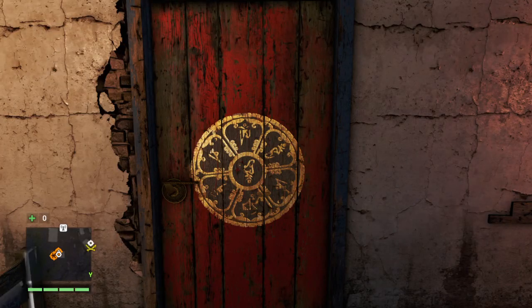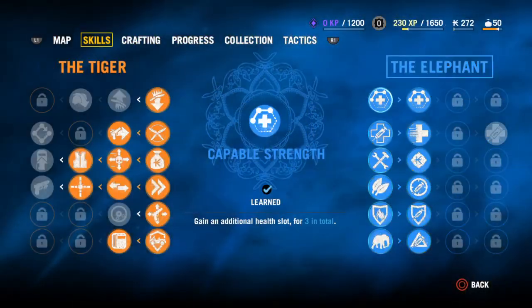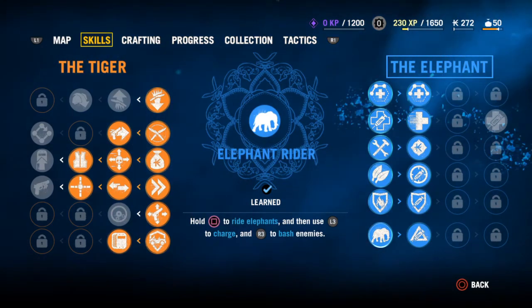I'm going to show you how to ride an elephant real quick and easy on Far Cry 4. All I'm going to do is get the skill called Elephant Rider.